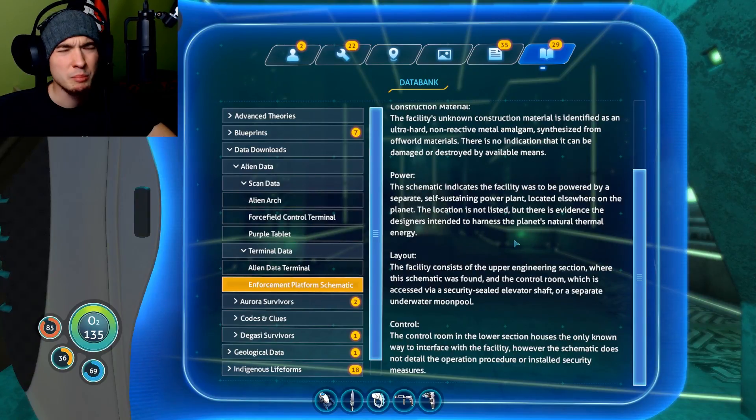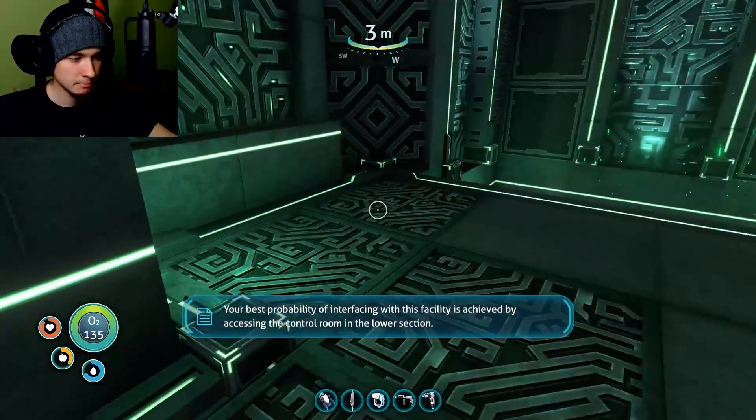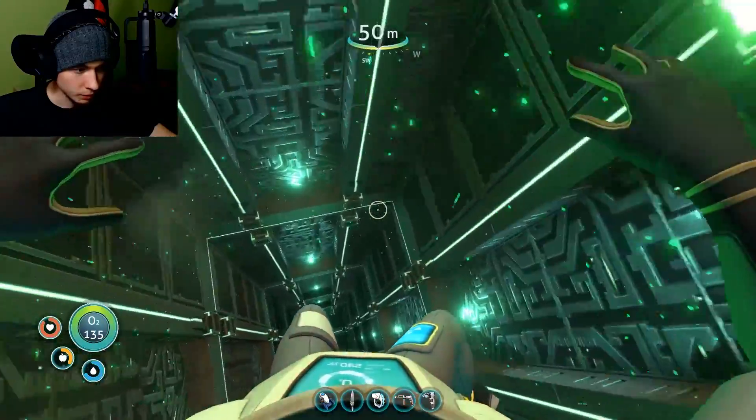'The facility consists of the upper engineering section where this schematic was found, and the control room which is accessed via a security-sealed elevator.' There's an elevator! 'An elevator shaft or a separate underwater moon pool.' What's a moon pool — I need to look it up. 'The control room in the lower section houses the only known way to interface with the facility. However the schematic does not detail the operation procedure or installed security measures. Your best probability of interfacing with this facility is achieved by accessing the control room in the lower section.'